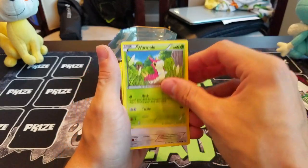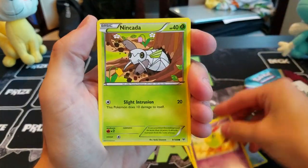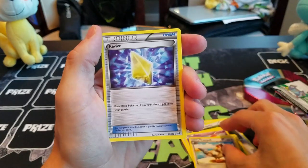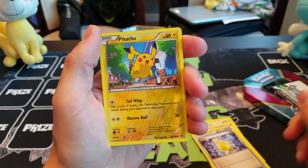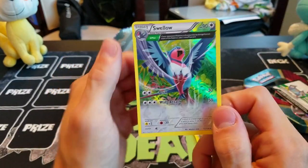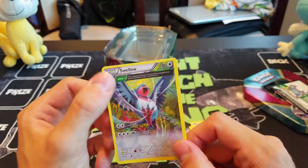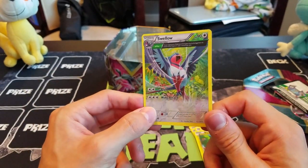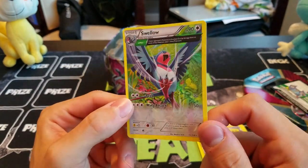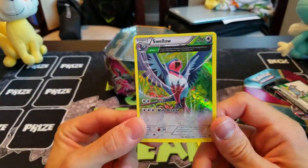So here we have a Wurmple, Dunsparce, Spearow, Natu, Nincada, Tropius, Tranquill, Revive, Reverse Holo Pikachu, and we have the Ancient Trait Swellow here. It's got that neat Delta Plus Ancient Trait that it gets an extra prize card when it knocks something out. Unfortunately, the card is probably never going to knock anything out, so I don't know how often you would get to actually use that. But a very pretty card at the least.